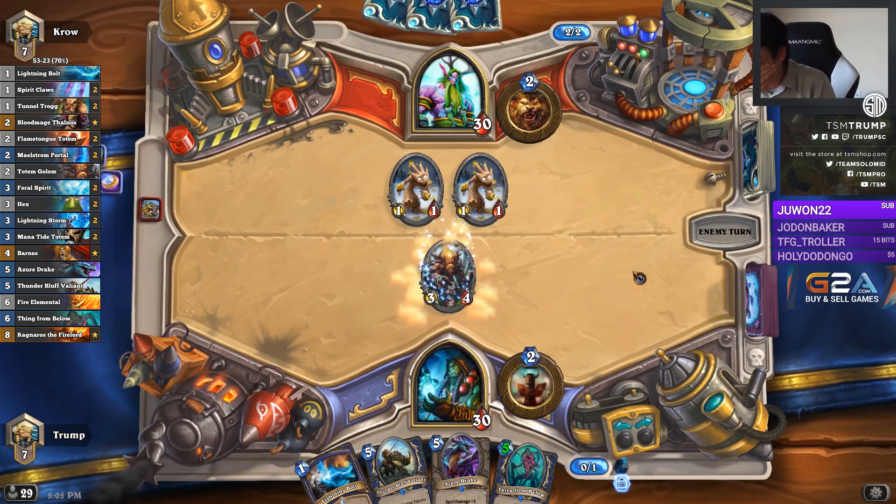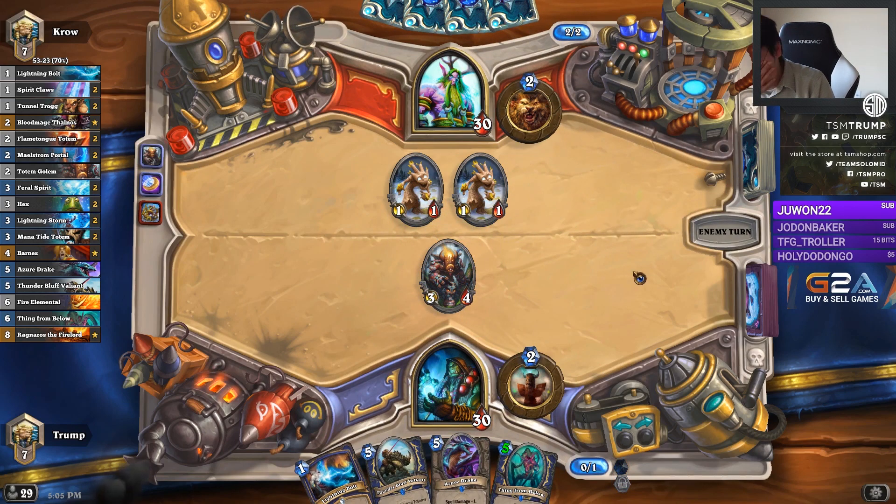If I don't use the coin here I get to coin out azure drake on 4. 2 totem golem, 3 hero power, 4 azure drake would have been possible. With this, basically 2 pass, 3 hero power, maybe lightning bolt, 4 unknown.